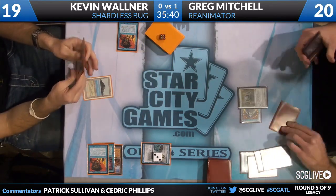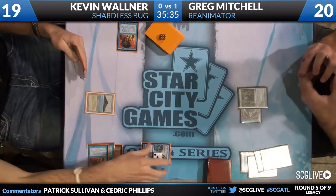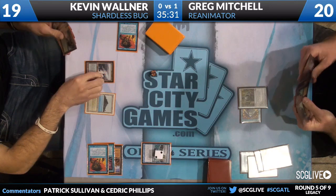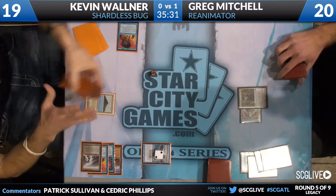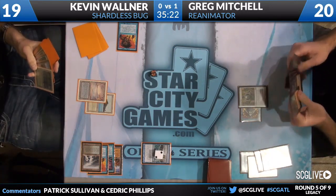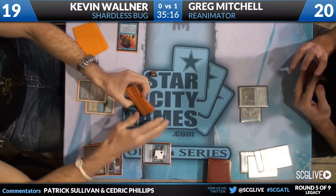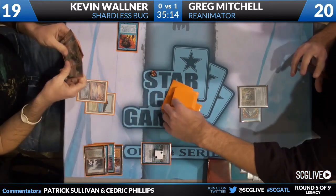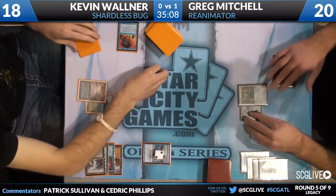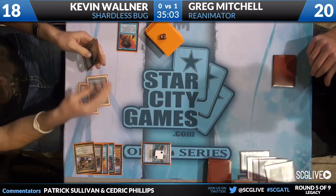We do know Kevin has a Hymn to Tourach in his hand, but he's going to need to assemble two more lands to even cast that because he has no black mana. Greg finds a Delta, sacrifices it, probably going to get Underground Sea — and it is going to be the Underground Sea. So one black source for him, not that great right now, because Greg does have seven cards in hand and is looking at discarding soon. Ideally Kevin would want to wait this out a little bit longer, and there's an Abrupt Decay — which is why Greg was so hesitant to commit that Mox.